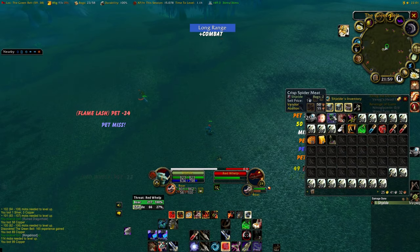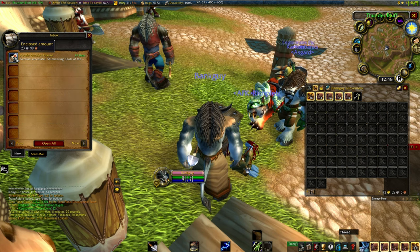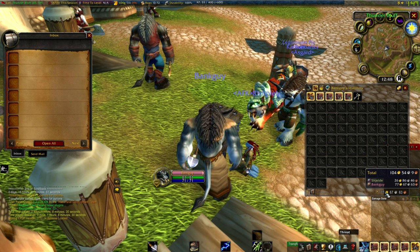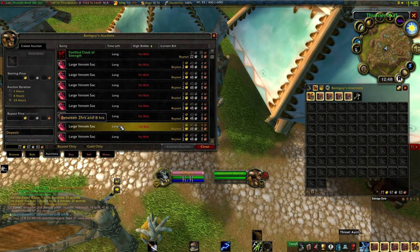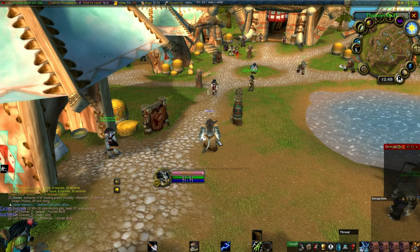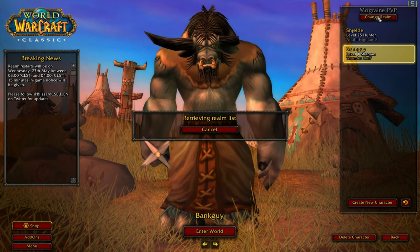Once you reach level 30 it is time to move on. But before we do, let's see how well we have done in terms of income up until now. From levels 1 to 25, I have already made 104 gold, purely done by following my own guide, sending valuable items to my bank alt and selling them on the Auction House. I still have some items listed on the Auction House. From now on I will be showing you the rest of the way to level 60 on my main characters.